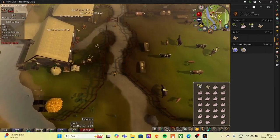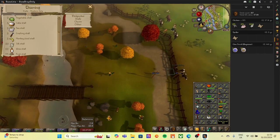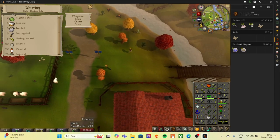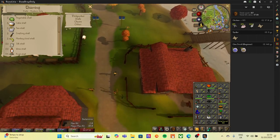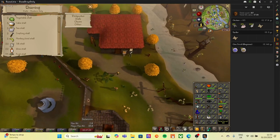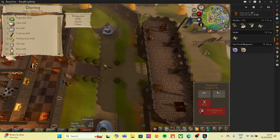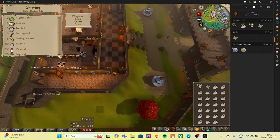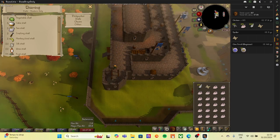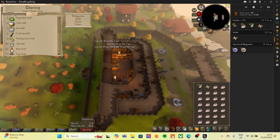We're going to try to get thieving up to level 25. The best way of doing that is to pickpocket men to level five, and then we can steal from cake stalls and stuff. Let's pull this up - we'll get thieving to level five and then steal from some cake stalls so we can get some food, and then start looking at completing the Demon Slayer quest. I obviously won't be completing Demon Slayer unless I have some armor and gear, so let's bank what we've got and don't forget to get the clue scroll back out.